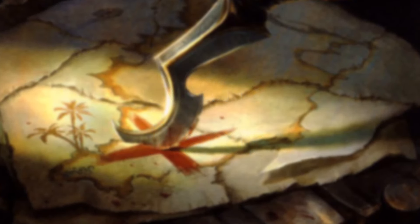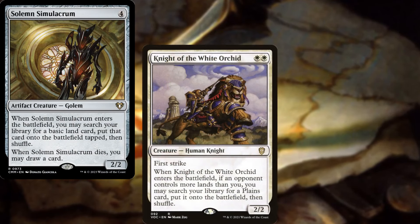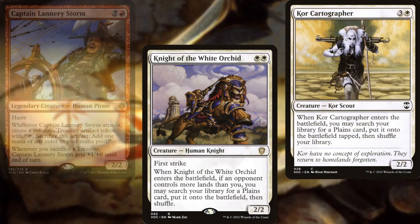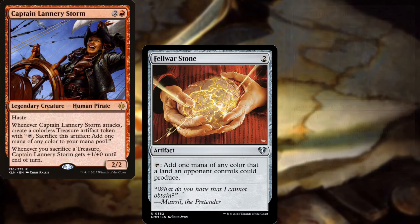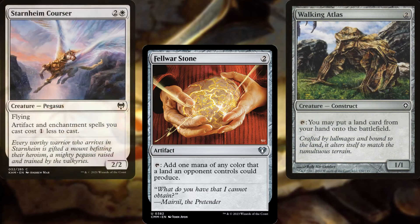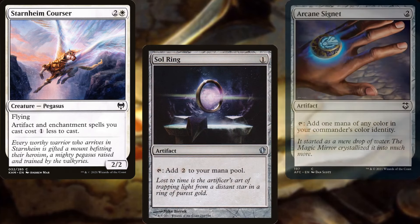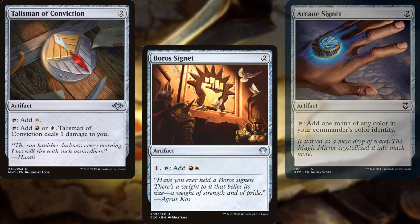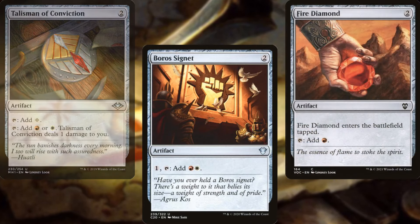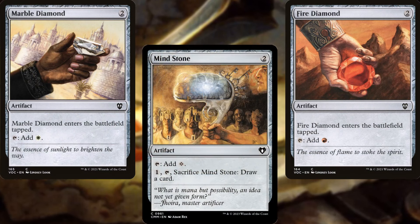Our mana ramp consists of Solemn Simulacrum, Knight of the White Orchid, Coral Cartographer, Captain Lannery Storm, Fellwar Stone, Walking Atlas, Starnheim Courser, Sol Ring, Arcane Signet, Talisman of Conviction, Boros Signet, Fire Diamond, Marble Diamond, and Mind Stone. A good mix of on-theme ramp and staples, as it should be.